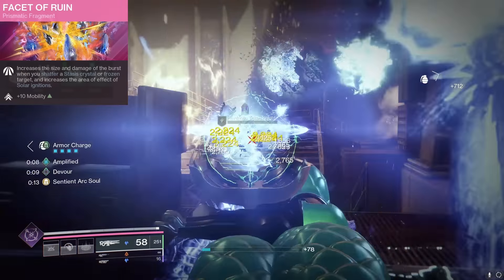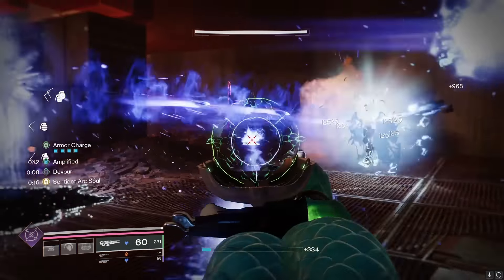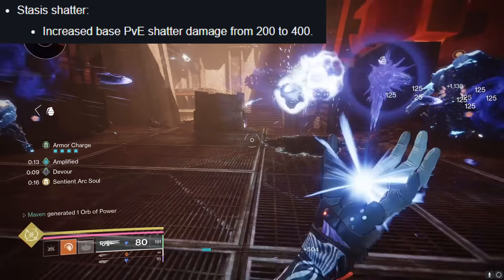For our next fragment, we have Facet of Ruin, which increases the size and damage of the burst when you shatter a frozen enemy — which this build is obviously doing every single two seconds. And in the patch notes, they also doubled the damage that shattering frozen enemies does, from 200 to 400.